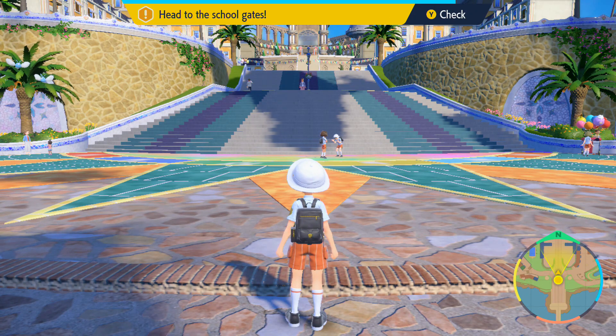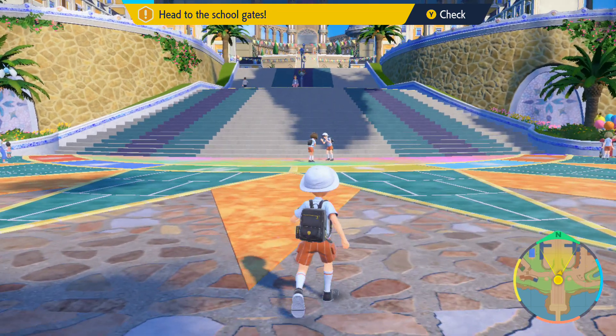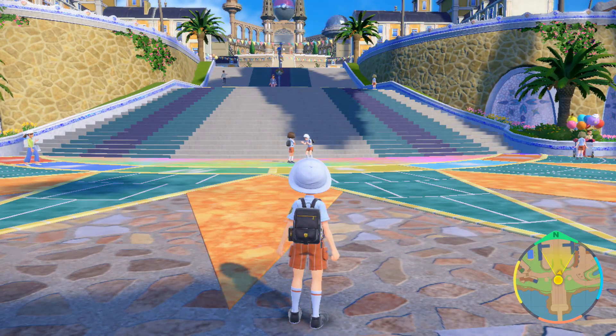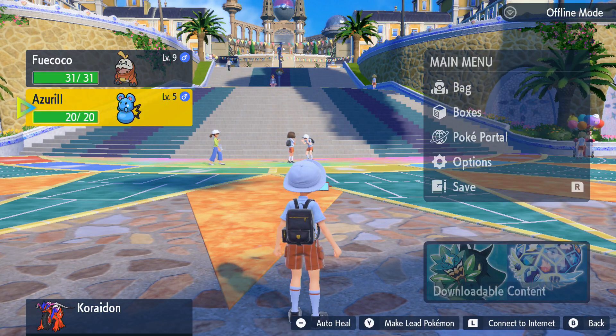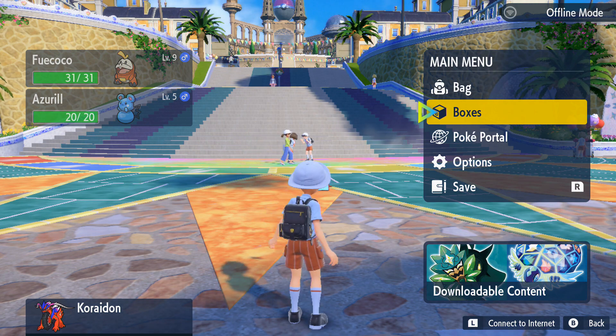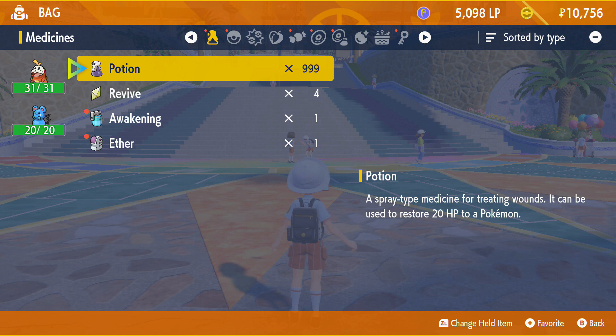Pokemon has now loaded, so I'm going to go ahead and click the... sorry, it's not the plus button it's the X button — you can tell I haven't played this game very much. Go ahead and go to bag, and as you can see now we've got 999 potions.